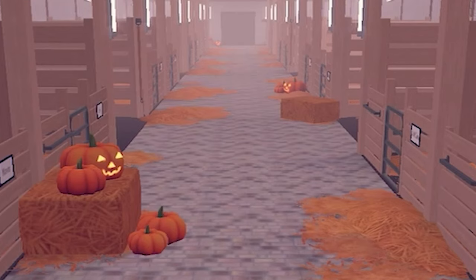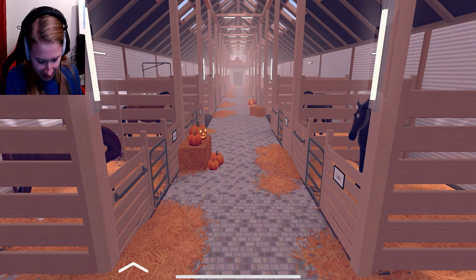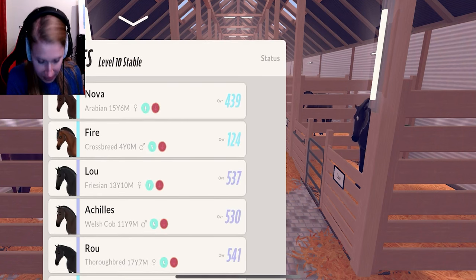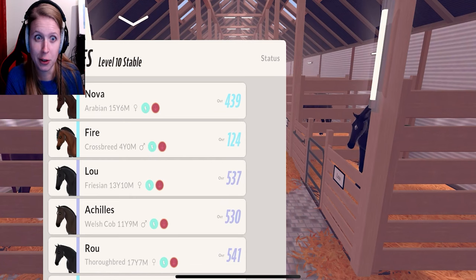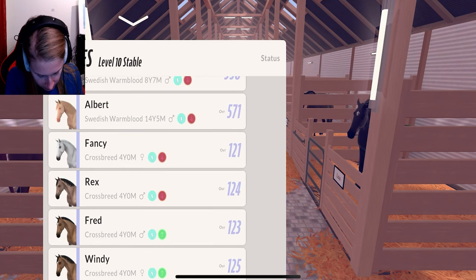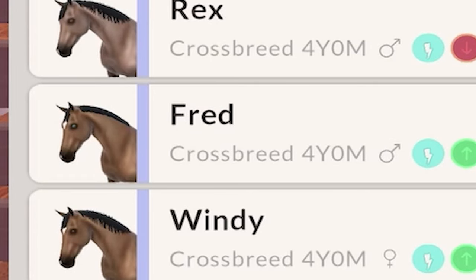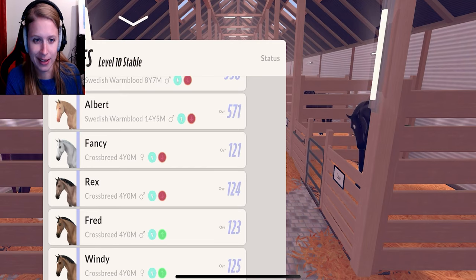We are back in the stable — look, there are some Halloween decorations here as well, that's actually quite cute. Let's have a look at the new foals. Both of them are in the purple color category, so that's pretty good. Let's have a look at Fred first and Windy — wow, the names just saying.